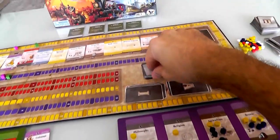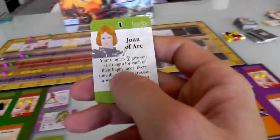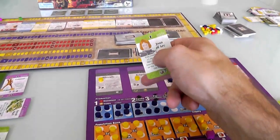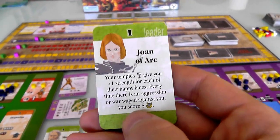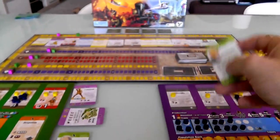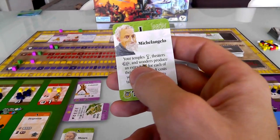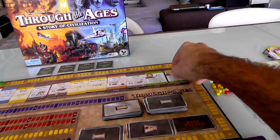New cards come out: alchemy, which is an upgrade to philosophy. Joan of Arc - Jen could replace Homer with her since she's level one. Joan of Arc gives plus one strength for each happy face from temples, which Jen has. And every time there's an aggression or war, you score five points - though in a friendly game that's not as cool. And Michelangelo may be more interesting: your temples and theaters and wonders produce an extra culture for each of their happy faces. It also costs one less civil action to take a wonder card.